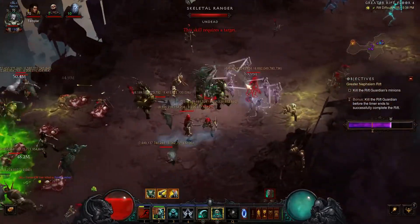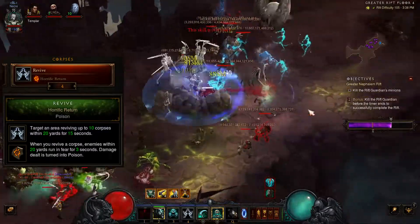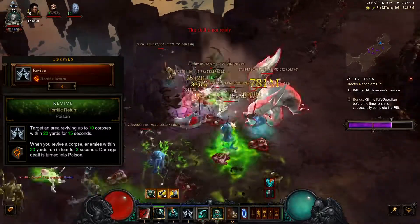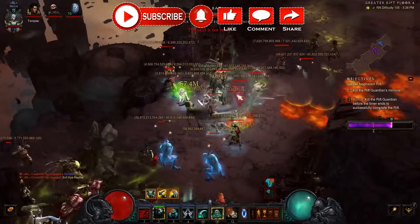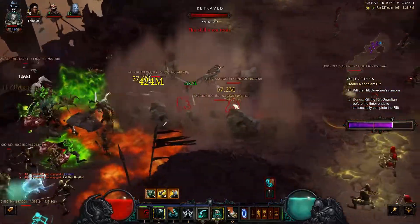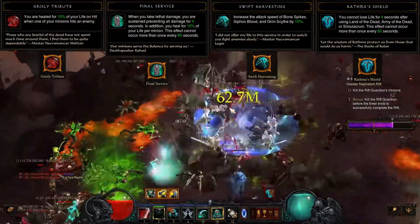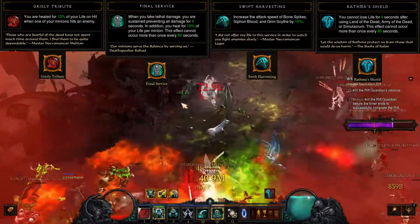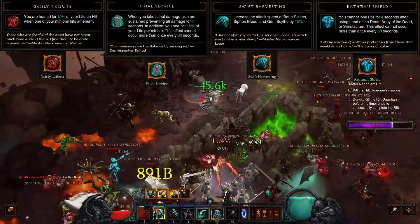The last skill is Revive, and in this build I use the Authority to Return rune. Whenever you revive an enemy you will fear them for 3 seconds. Whenever enemies are feared you also get increased damage from the ring. For the passive skills, the first one is Spreading Malediction, which heals you for a percent of your damage whenever your minions hit an enemy.